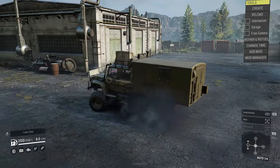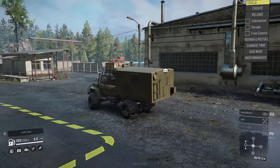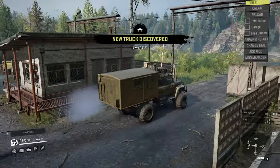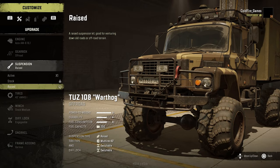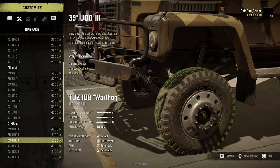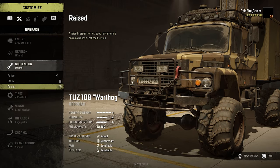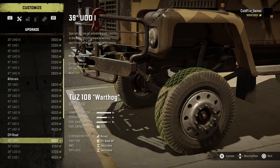The TUS 108 Warthog. From what I could test, you can buy it straight away if you go to your garage. It's not a very expensive vehicle and it is amazing. It is super compact, really cute, and you can fit super high suspensions that will allow you to use up to 47-inch tires. It is an off-road truck with only two axles. You can upgrade the engine and the gearbox for off-road if you want.